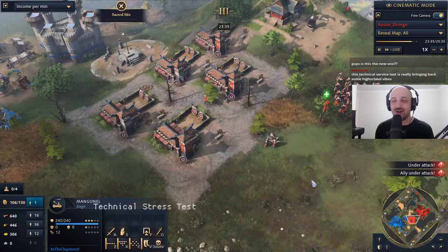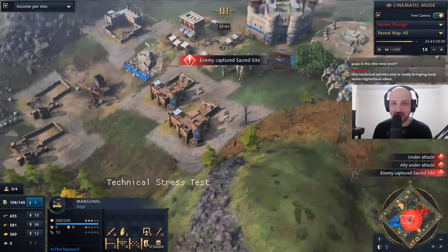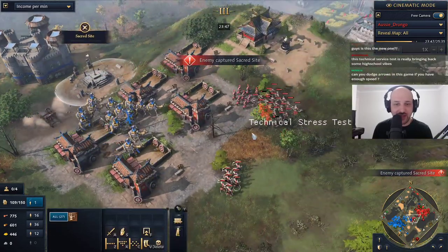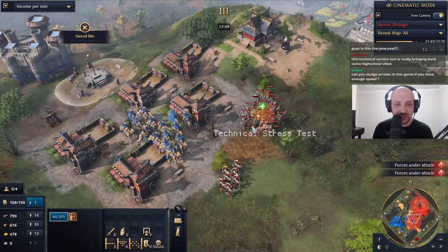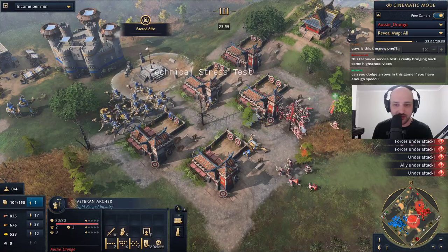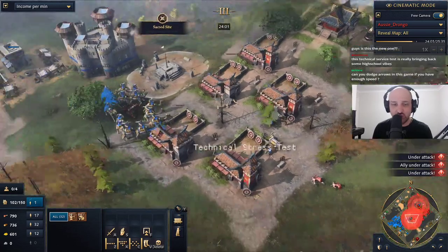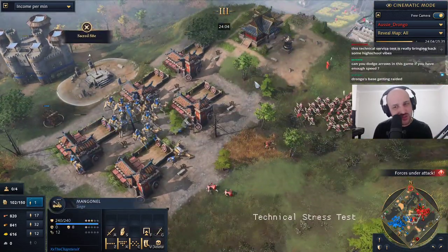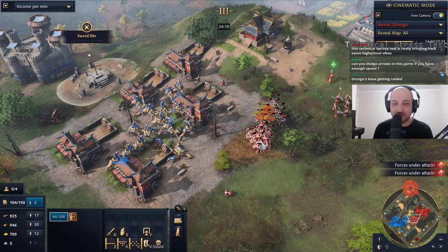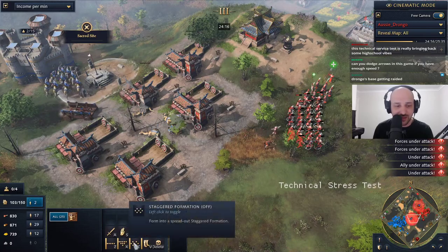Now we've got the mangonel that Drongo should have been making from the get-go. Imagine a mangonel instead of those battering rams — could have been a completely different game. The mangonel moves in. You have to go into spread formation against the mangonel. We see veteran camel archers coming in — very, very strong. We've got veteran archers as well, but boom — huge damage onto the archers. You can't quite dodge the damage from the specific archer when the mangonel fires, but you can definitely split the archers up utilizing the staggered formation ability.